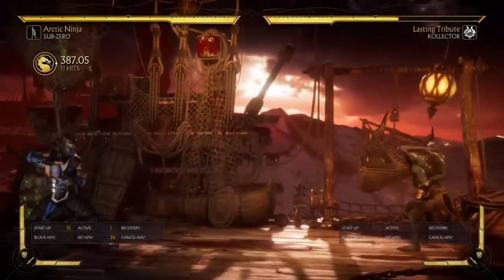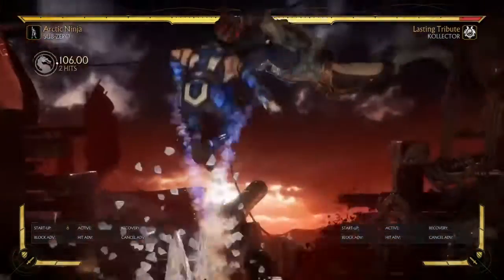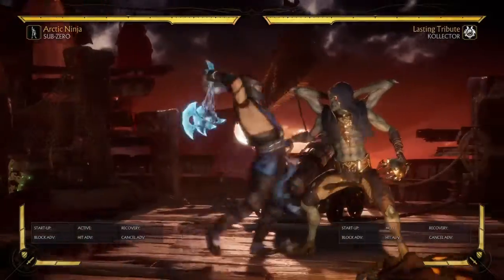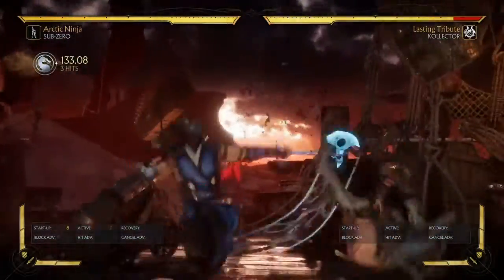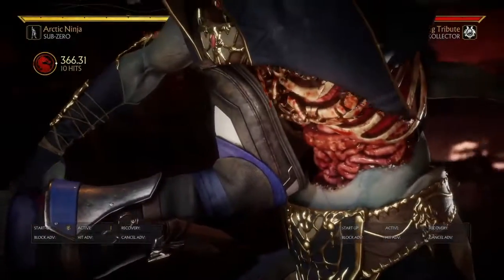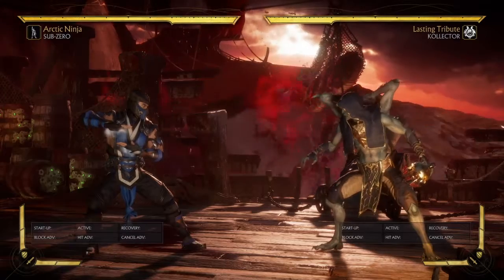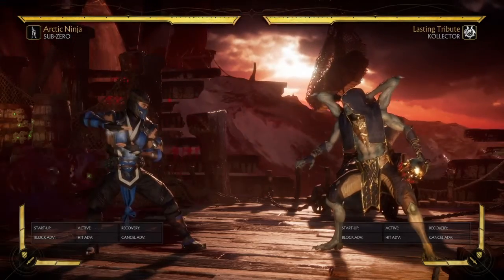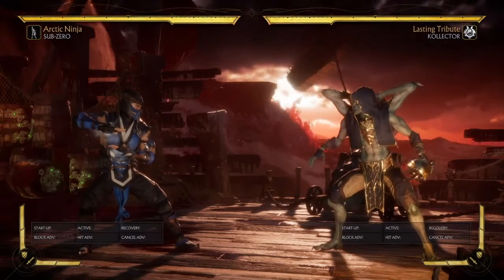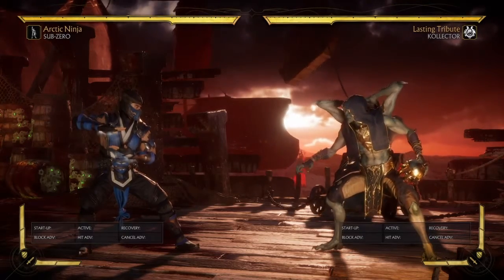Nearly 40% — 48% — ridiculous damage. If you get the overhead, you have to do a back two into ice ball to get the optimal damage off that. Pretty sick, not bad especially in the corner. He gets devastating nearly 50 damage if you use both bars for Arctic Trap at the Rising Ice launcher — really devastating damage in this variation.